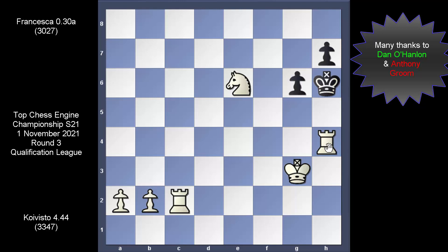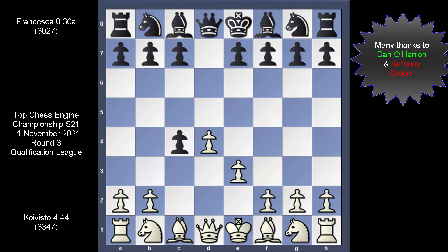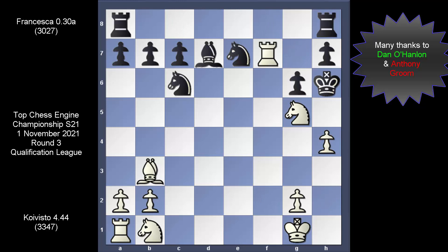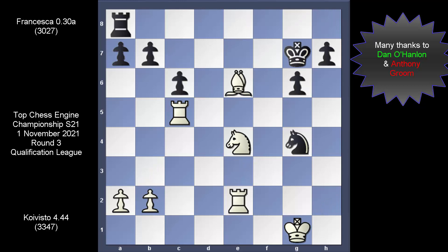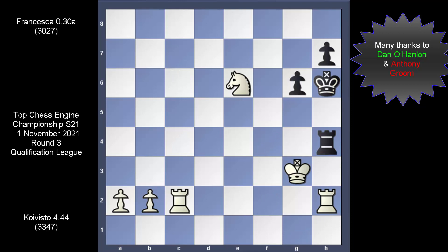Yes, engines blundered — and it doesn't matter what engine you're looking at. We have seen some very poor choices made by Francesca, but to be fair Koi Vista had dominated from the very start. Mind you, this is Koi Vista 4.4. If you want to see how much stronger Koi Vista 7 really is, you will need to wait a bit longer. This is how Koi Vista really wins today's game. Not only is Koi Vista an incredible engine, but it had also impressed the other top engines this season. More to follow for sure — so until soon, your Chess Puzzler here, and you know the drill: safety always first.